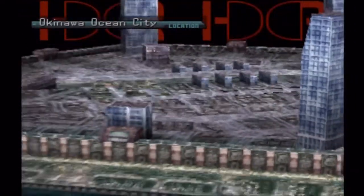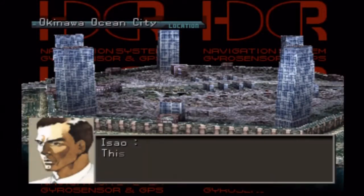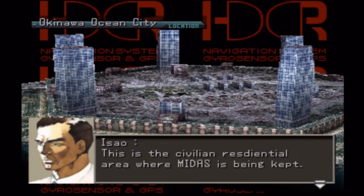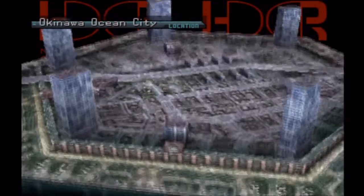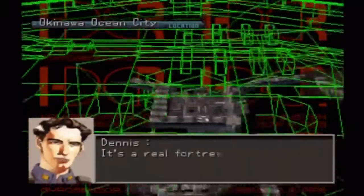That's standard military procedure — strike quickly before the enemy realizes what's going on. Fancy pixelation. Looks like a pentagram, almost. This is the civilian residential area where the mine is being kept. You kept it in a residential area? Was that really a good idea? What if it went off? What if it exploded? It's pretty complicated underground.